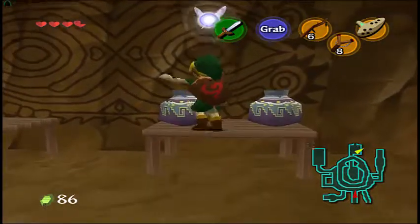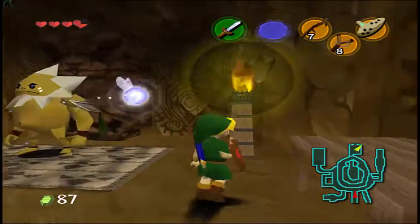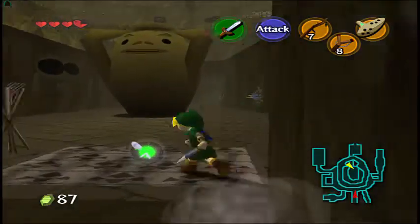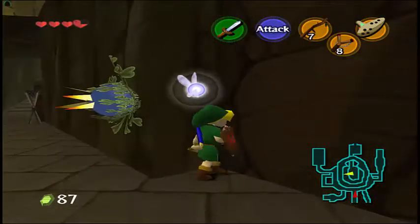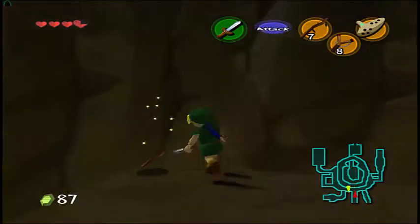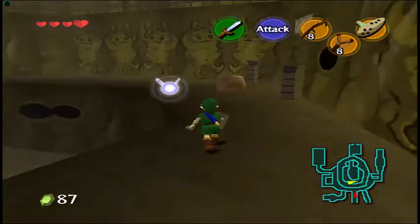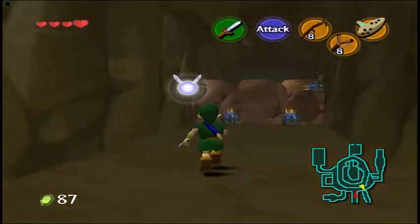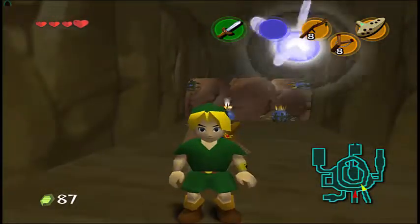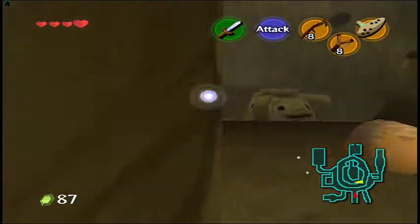So that is our next goal — to go to Dodongo's Cavern. Right here is the shop. I believe you can throw a bomb flower on it, but I'm not sure which one to throw at it. There's also a secret passage over here to the Lost Woods — you can hear the music. I'll drop that bomb flower and stay here so it'll blow up, and now you can go through there to the Lost Woods. That's like a little shortcut.